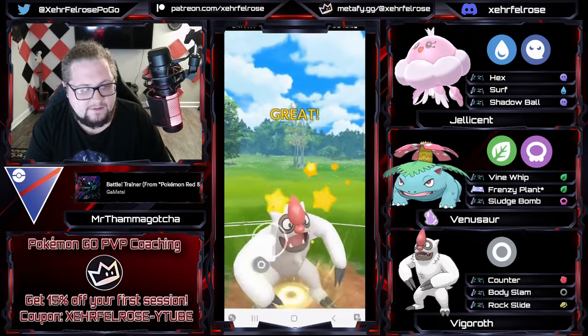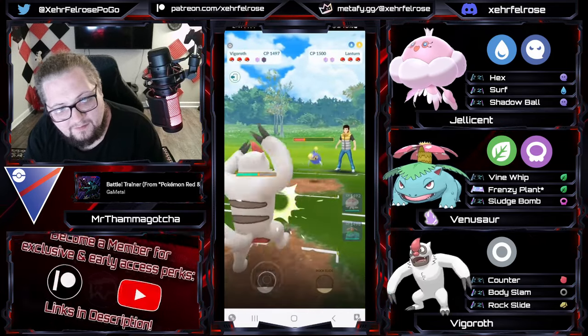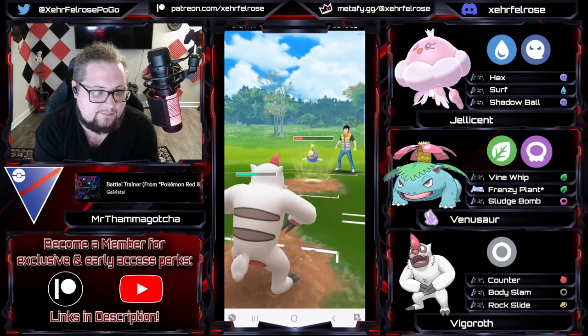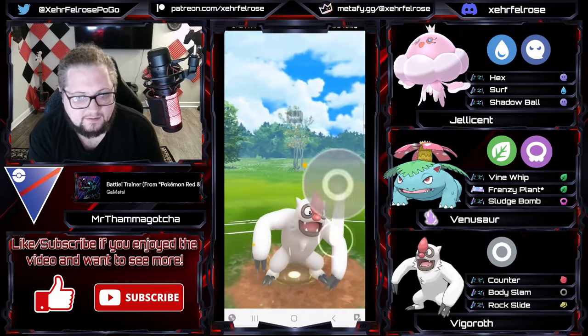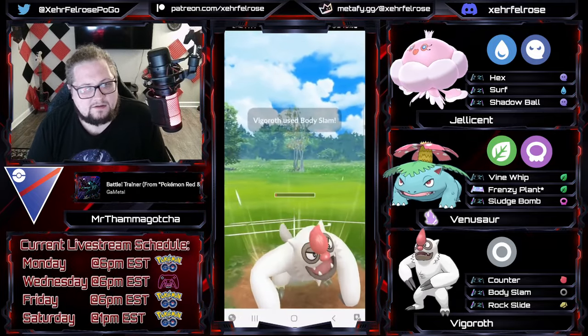Even though they got the shield, that doesn't mean a thing. Also worth noting — Shadow Venusaur, Venusaur in general, with the Grass/Poison typing, completely walls the move set from Chestnut. So this is going to be a very close game depending on what's in the back.